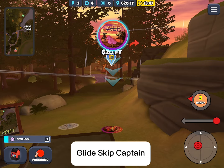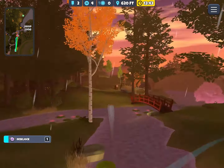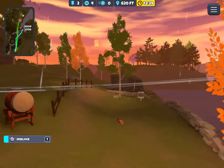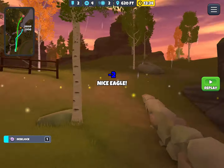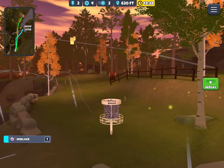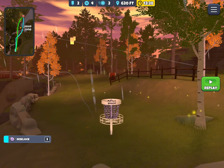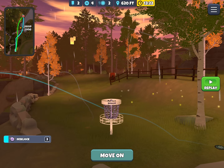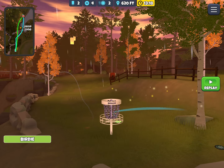Here on hole one of Ikigai, got the release angle just right. Looking good as long as it doesn't go too far — and it didn't. Nice tap-in eagle. There's that little gap right there that always concerns me, and that rock too that you can hit and fly OB. Looks like Desk Jock stayed in bounds but had to take the birdie.